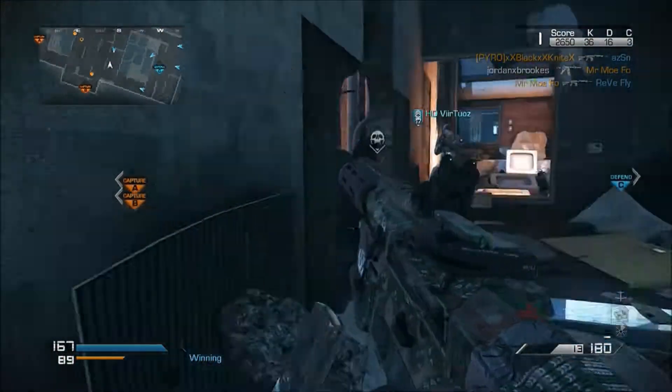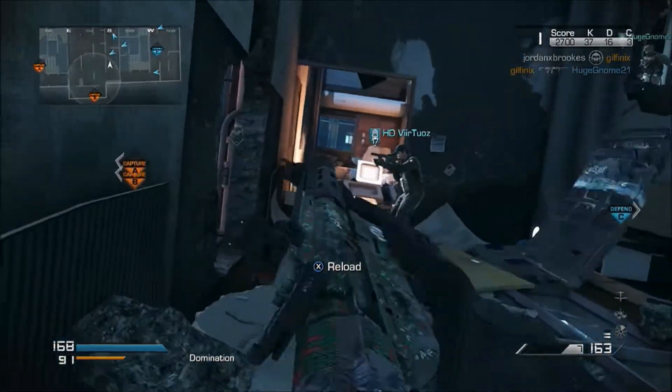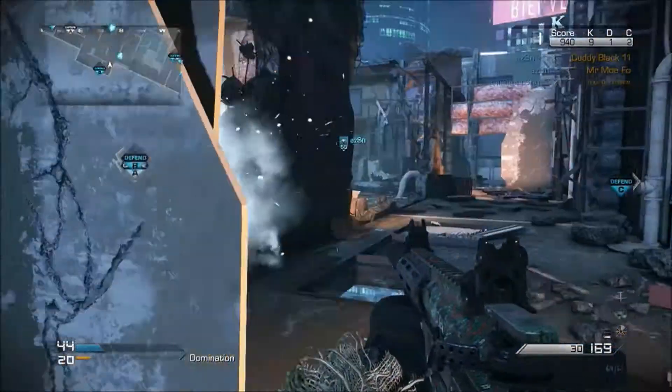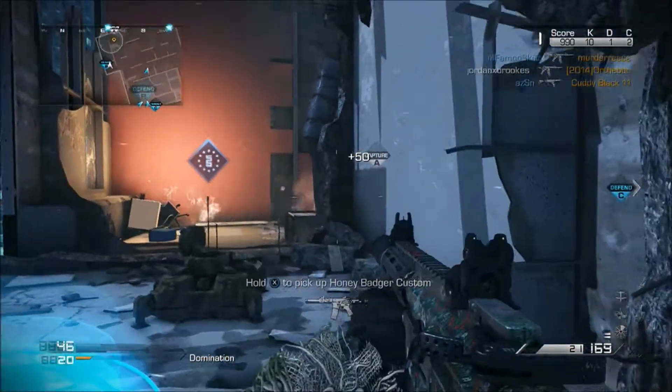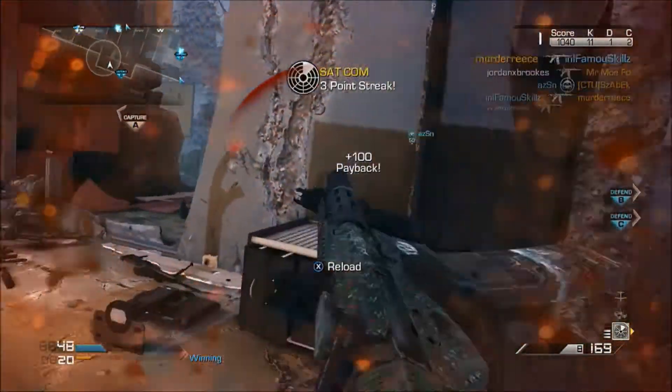Third up is extending mags. Extending mags can definitely help you out for extra ammunition. By doing this you can save 2 points in your perk slot, exchanging Scavenger or Fully Loaded for another perk that's more beneficial. My fourth and final recommended attachment has to be the red dot sight.